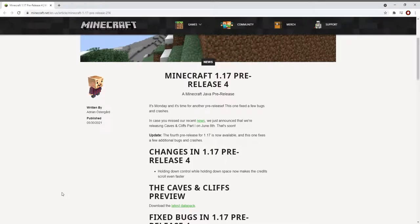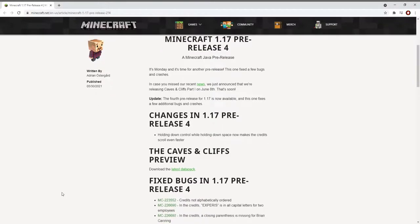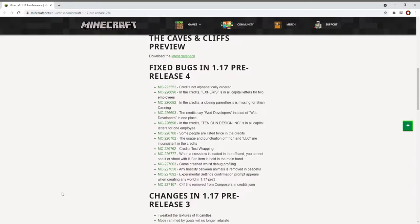And all but a handful of bugs pertain around the credits, such as fixing all these typos, and there's a couple other ones, including the annoying experimental settings confirmation prompt when creating any world in the previous pre-release. That's all they've done for this particular pre-release.